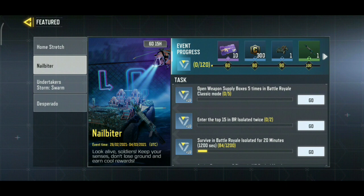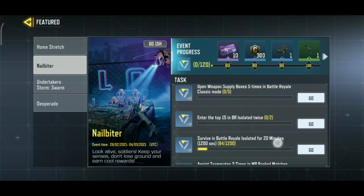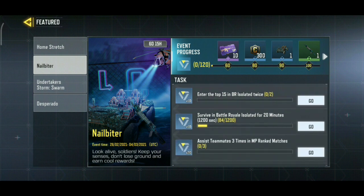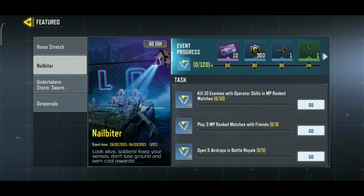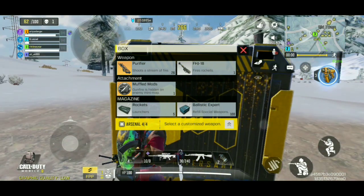Our next mission is: Enter the top 15 in BR Isolated twice. You will play Battle Royale match and come in the top 15, 2 times. Then the next mission is: Survive in Battle Royale Isolated for 20 minutes. After that, our next mission is: Open 5 air drops in Battle Royale. You will open 5 air drops and complete all these missions.